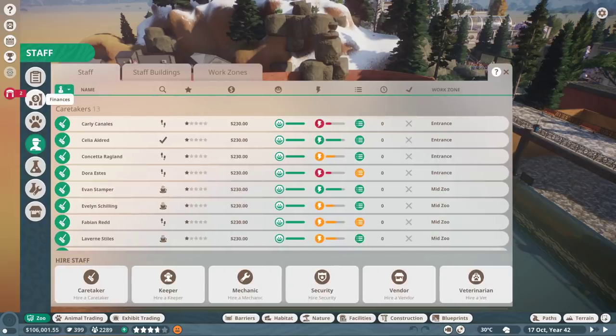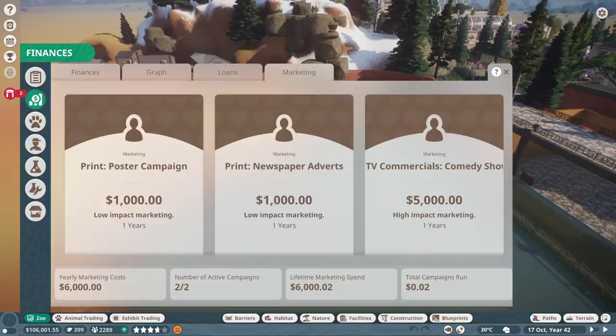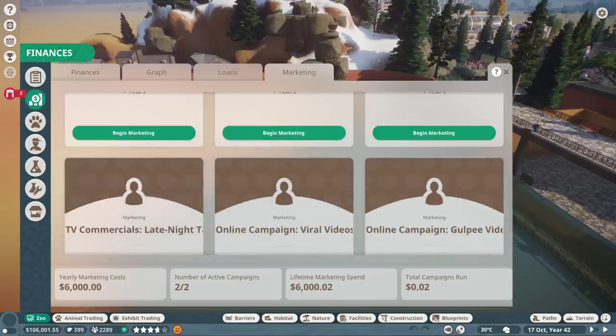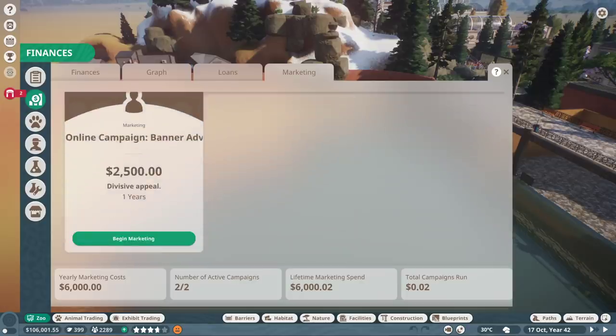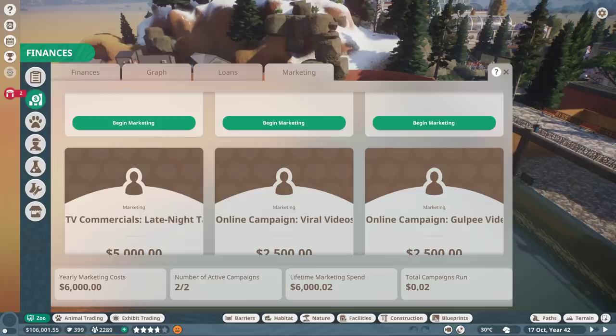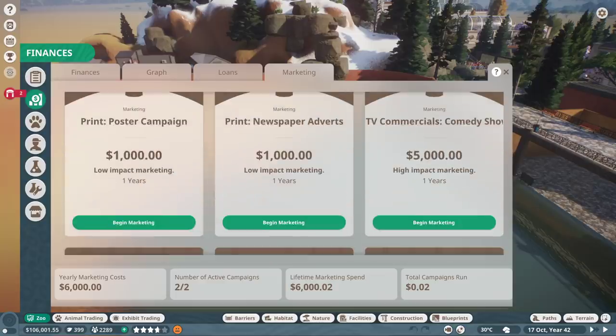Marketing seems broken to me. It says yearly marketing costs 6,000 with two active campaigns out of two, but I don't see any of the marketing working. I want to start marketing but I can't get it going. Total campaigns run: two. So you've got yours glitched on and mine is glitched off - we've both got issues, it's kind of ridiculous.